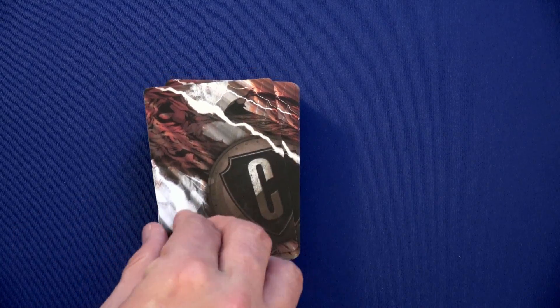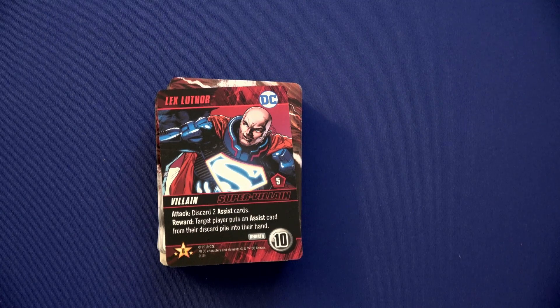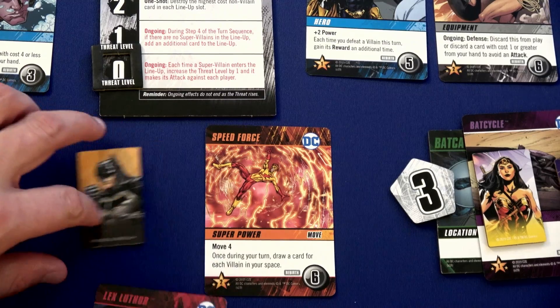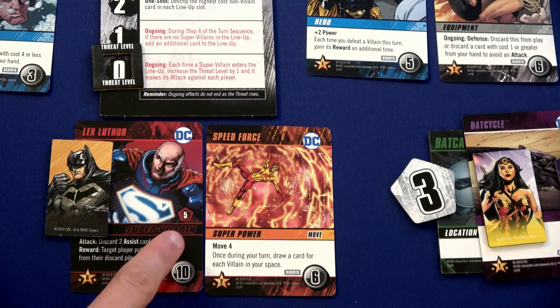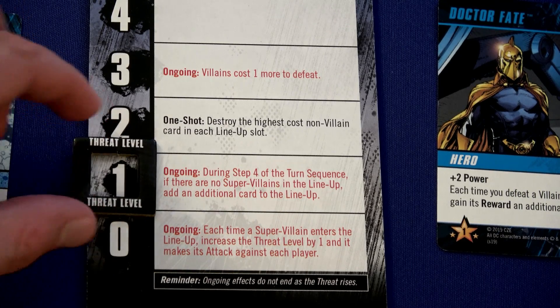Now we go to Wonder Woman's turn and — our first super villain: Lex Luthor! This card attacks everyone, not just the active player. We all have to discard two assist cards. Looking at these hands, we don't have any assist cards, so we're all fine. This is not normal — normally villains do things to you. We place Lex Luthor in Batman's location. The threat track goes up by one.